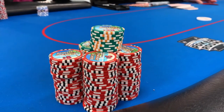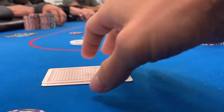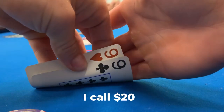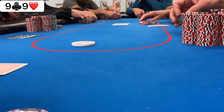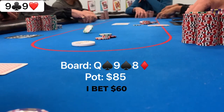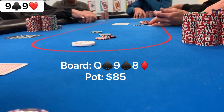Here we go guys. Traveling about two hours to get here. We sit down at the 2-5 game, buying in for $1,000. There's a limp and another limp before the cutoff makes it $20. We look down with pocket nines on the button and I make the call. We go four ways to the flop with $85 in the pot. The flop comes out queen, nine, eight, rainbow — we flop middle set.